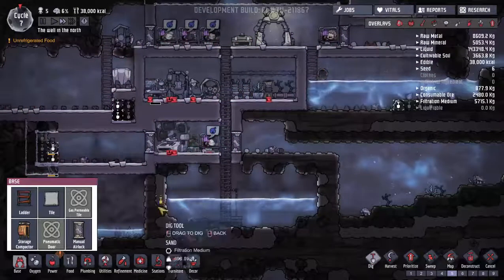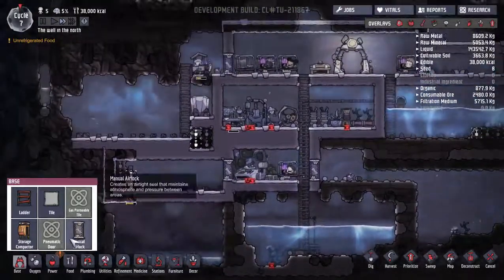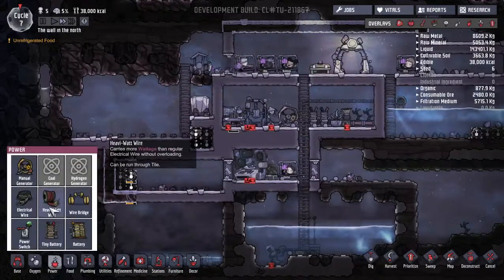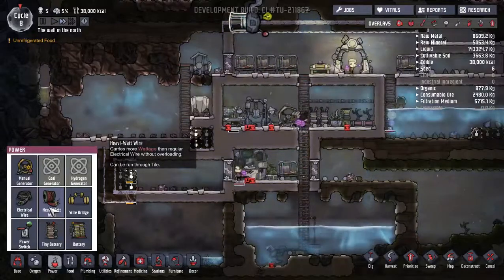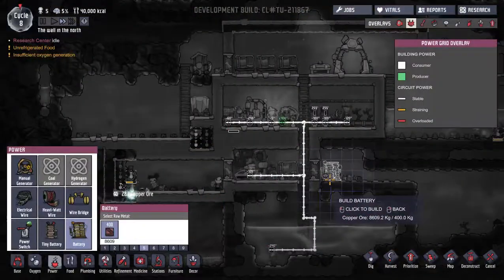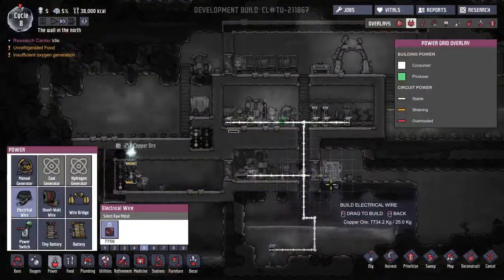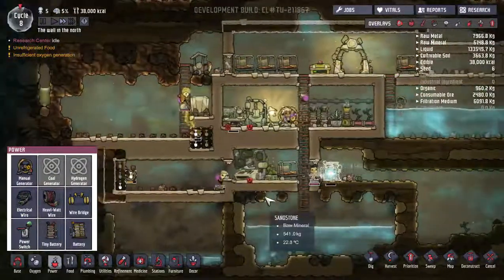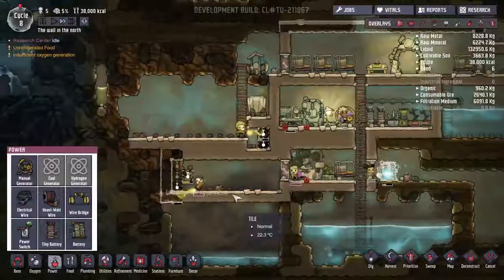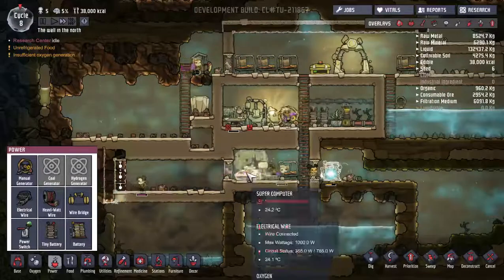We're running out of power overnight at this point, so having a larger battery might be an idea. Heavy watt wire carries more wattage without overloading - interesting, that's a new thing for us. We'll put the large battery kind of over here and run the normal wire for now. If we run into power distribution problems, maybe we'll do something about that. You should be grabbing dirt to run our supercomputer - no fabrication.